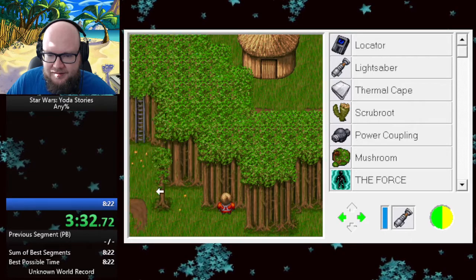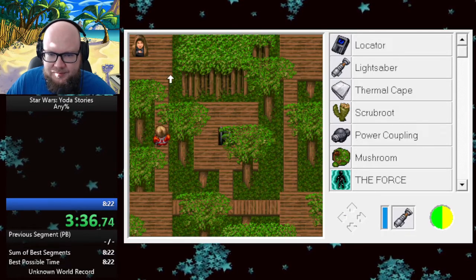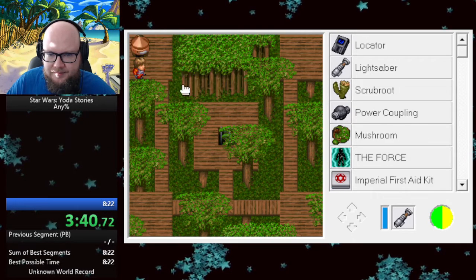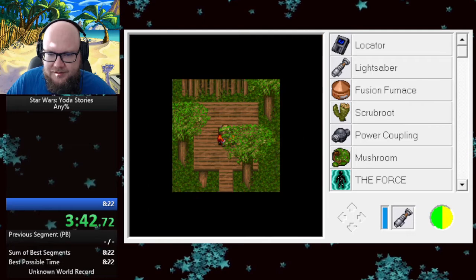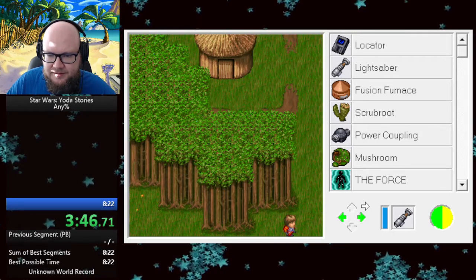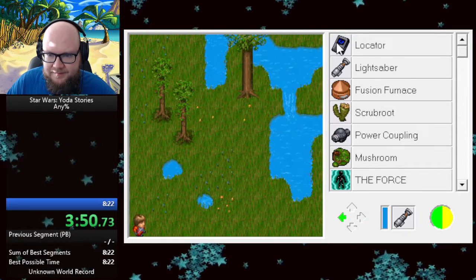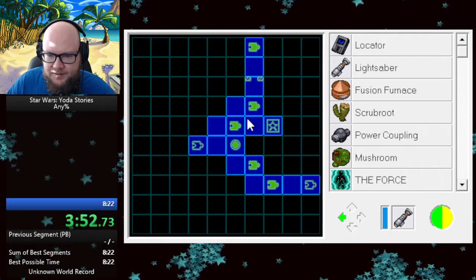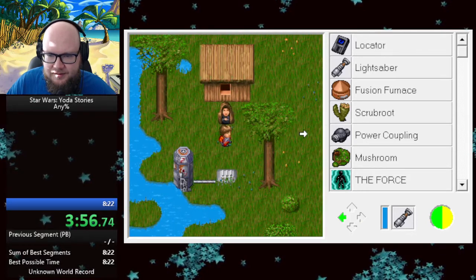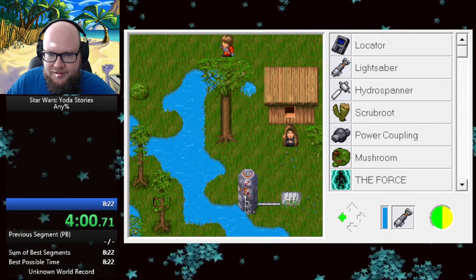Go up the ladder. Then I assume we give this person... We get a fusion furnace. Could be another puzzle tile or two over here, let's check it. Virus fusion furnace. Okay. Hydro spinner. I'm pretty sure that's it.